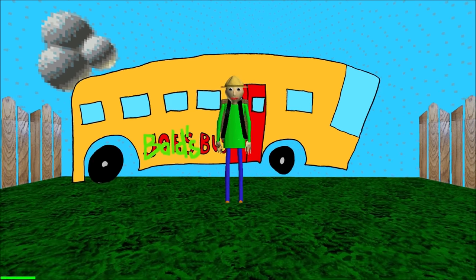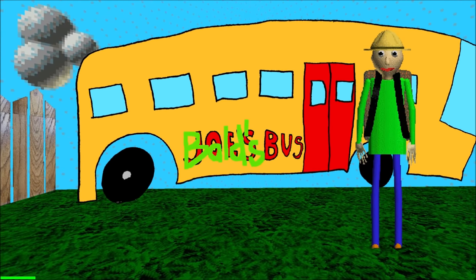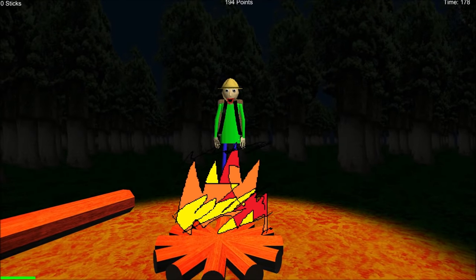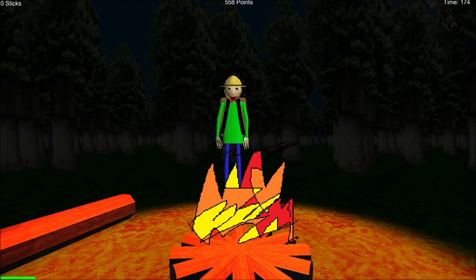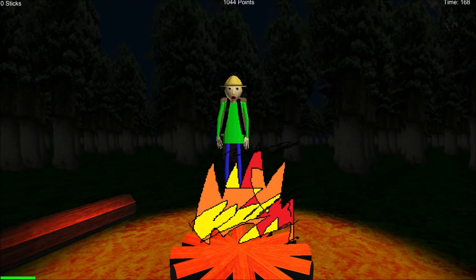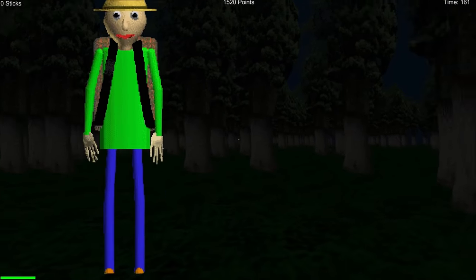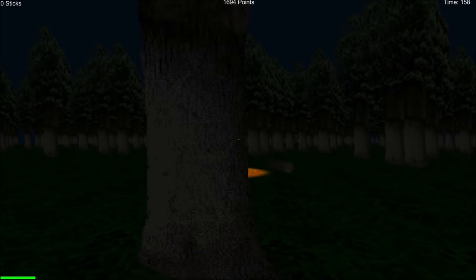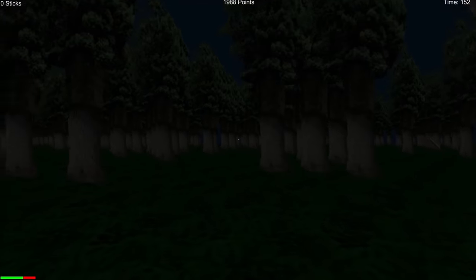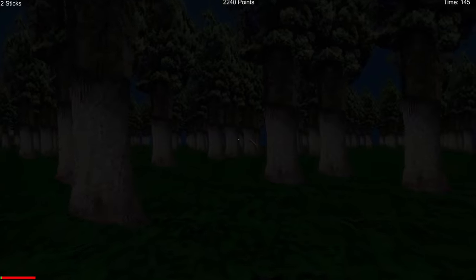Oh yeah. Baldi has nice — Baldi has new sinking. All right. Baldi's bus — it does not say Joe's bus. All right, well, let's go camping. This is cool, guys. This is cool. How am I increasing points? Oh, okay. I'll go for it. Make sure you don't get me, Baldi. I guess he's gone for now. I really hope that Baldi doesn't catch me in the dark, but we're going to collect some wood.